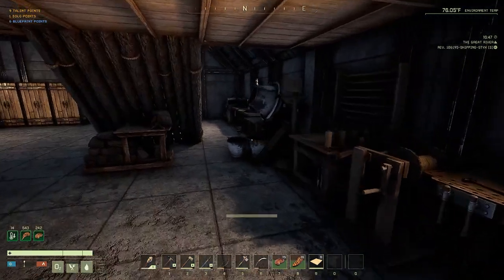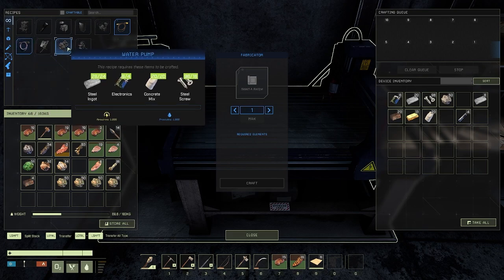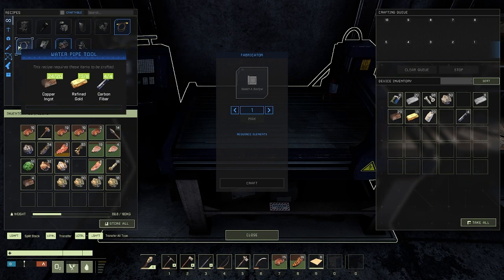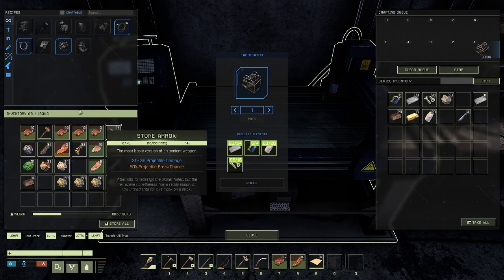Here we go - we got the water pump. I got everything prepped for that. We need a bunch of steel, electronics, concrete and screws - it's kind of expensive. Then you move over to the water pipe and for some reason the water pipe needs gold - it's copper, gold and carbon fiber. That kind of sucks because it's not super cheap, especially later game. I have a bunch of that stuff but I'm working my way towards composites so it's getting in the way a little bit. It also takes fiber, titanium, a bunch of electronics and aluminum, which isn't bad. Let's go ahead and make this stuff.